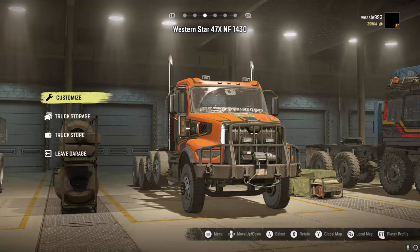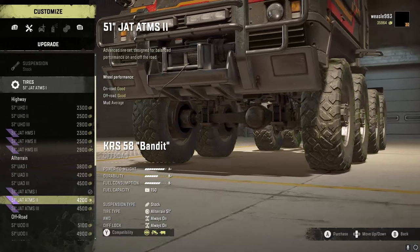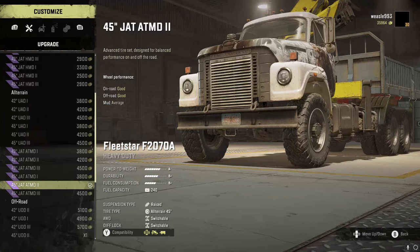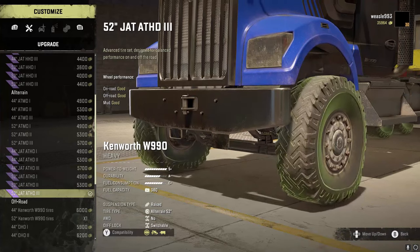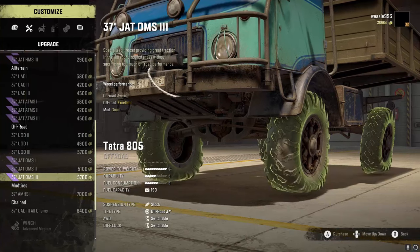That is it for the highway tires — I will break down the Scout ones later. Also worth mentioning, some of these tires were actually pretty hard to find. All of these start with JAT, or Jack of All Treads. So these are the ATMS1s, ATMS2s, ATMS3s, and then the ATMD1s, ATMD2s, ATMD3s, and then the ATHD1s. And for off-road we have the OMS1s, OMS2s, and OMS3s.